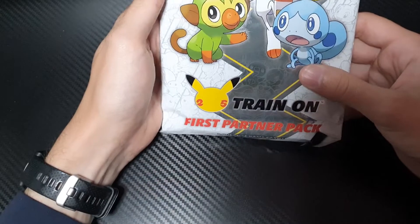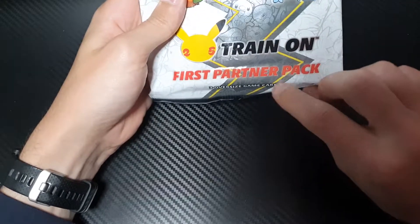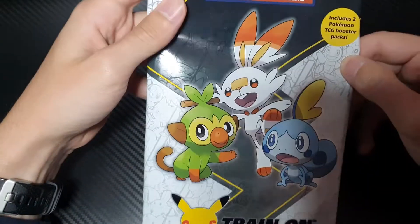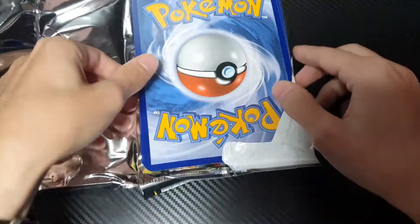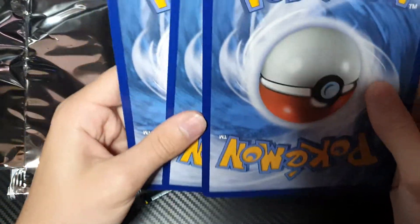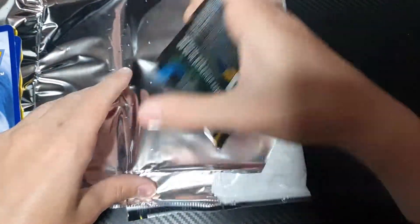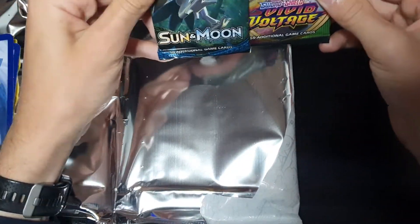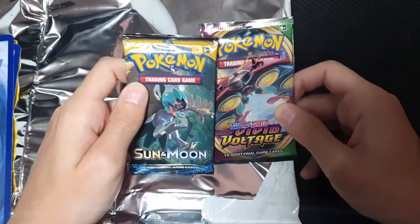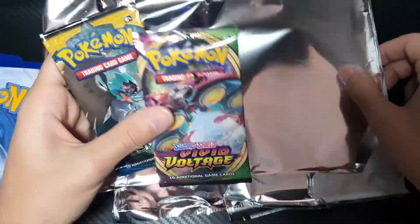Hello everyone, today we are opening up the 25th Anniversary Train-On First Partner Pack. I was actually pretty excited for these packs when they first came out. Now I am less excited. You get your three Jumbo cards — dented as well. I'll put those to the side, then you get your two packs. Originally I thought they were going to be two special 25th Anniversary packs, but instead you just get two random booster packs from Sword and Shield.